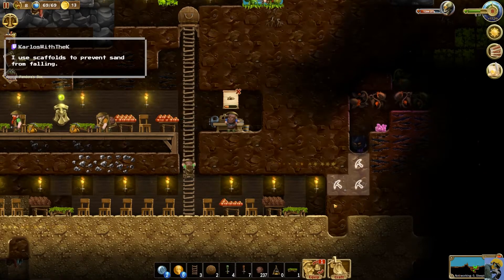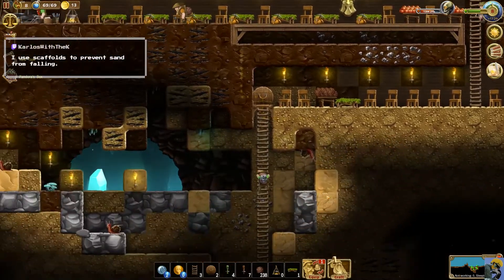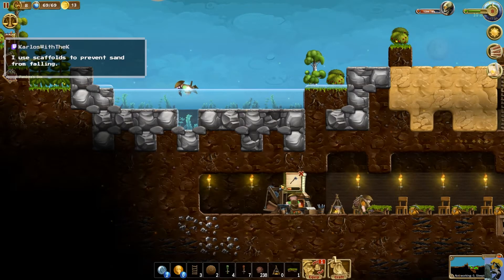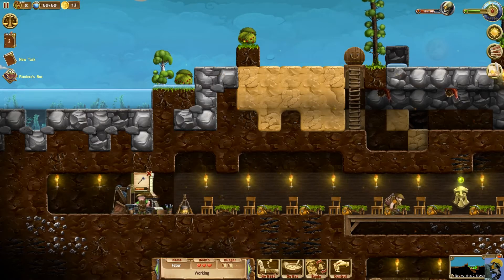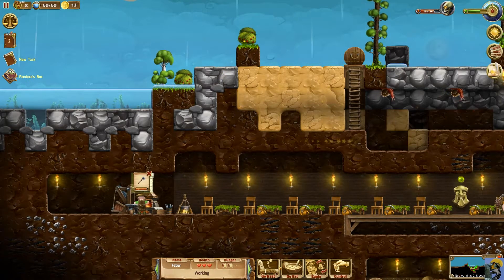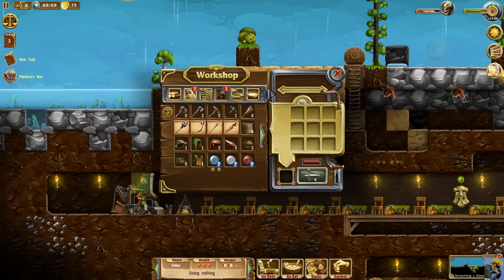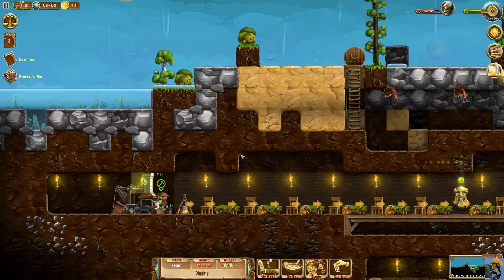You use scaffolds to prevent sand from falling, says Carlos. I'm getting into areas where I'm going to find sand and I don't want to die. This dwarf — Fever — I'm going to go into his inventory. Fever will equip the apron because he's smithing right now, so let's give him that.